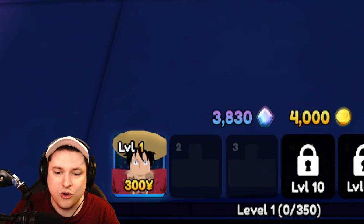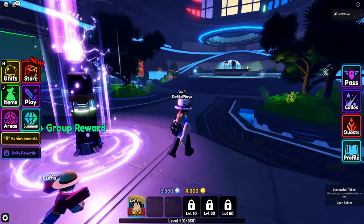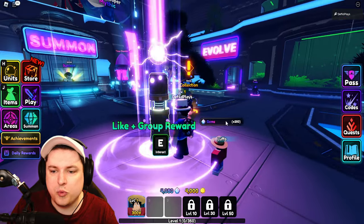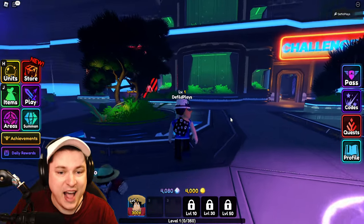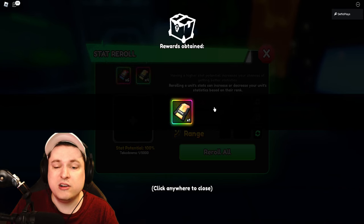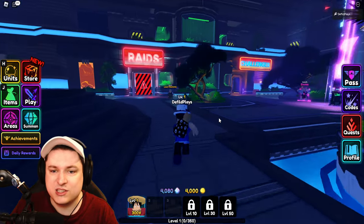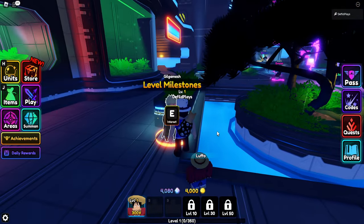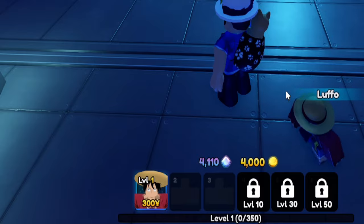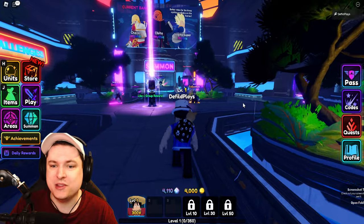We now have a grand total of 3,830 gems, which is absolutely insane. We're also going to claim the like and group reward for another 250 gems, bringing us up to 4,080. Make sure to talk to every NPC as well, because you get a little reward — more gems or stat rerolls. After talking to every NPC, we have 4,100 gems to spend.